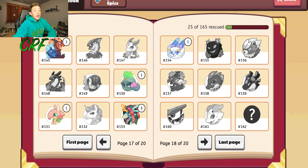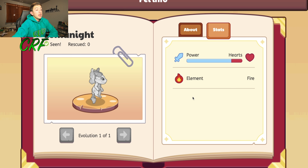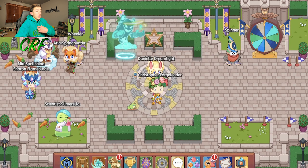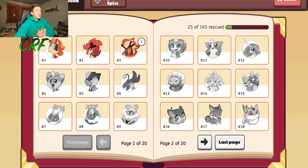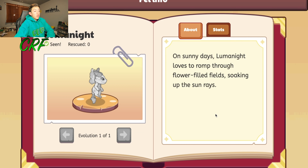Unfortunately, the Mythical Epics do not have their own toys — they're just in the game. The description for Luma Knight is: 'On sunny days, Luma Knight loves to romp through flower-filled fields, soaking up the sun rays.' It is Element Fire, and it has a really good power-to-health ratio — tons of power, not that much health, but it's still good. Considering the power-to-health ratio, that's double trouble. You have to have either a Level Up or Ultimate Prodigy membership to actually get it, and then complete the epic quests with it.